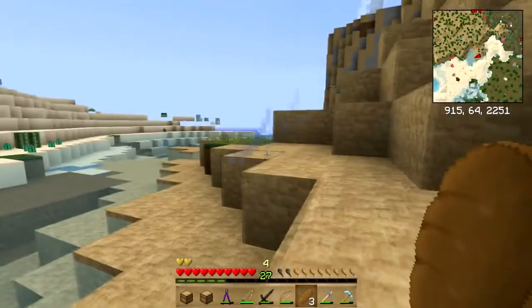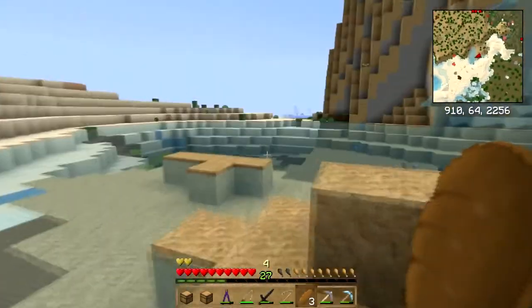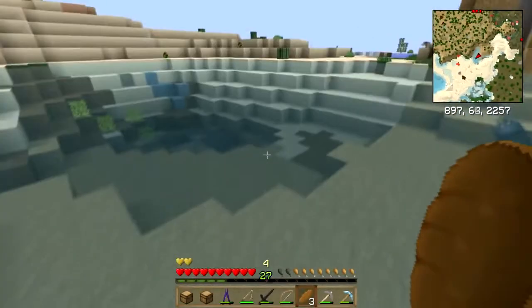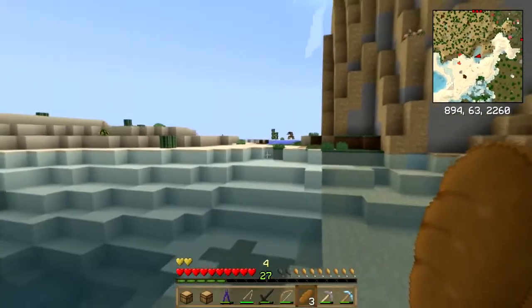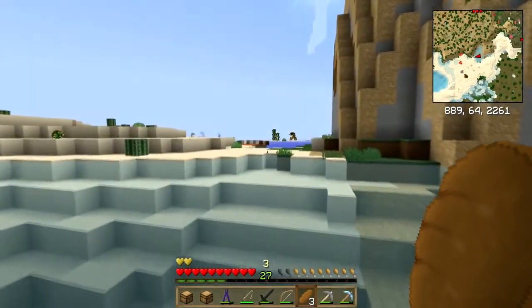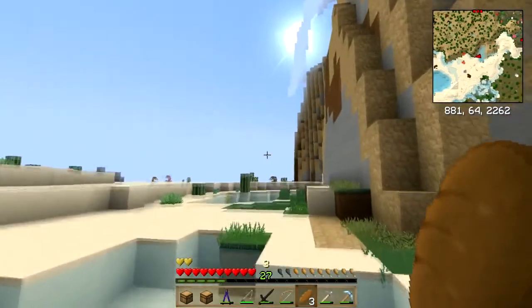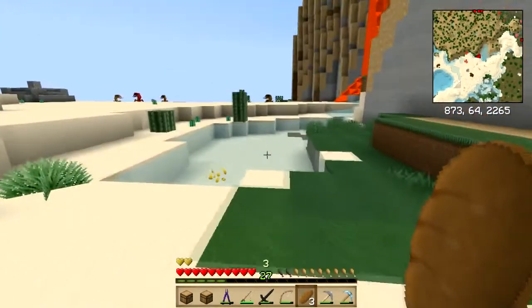Kind of taking the scenic route back. I actually dug my way out here but I'm not real sure that I could find that hole in the ocean floor again. So we'll just walk back — it's fine, I can use the exercise. It's nice to get out of the boat and stretch my legs once in a while.